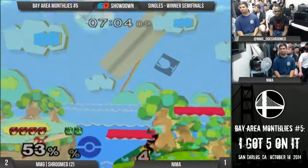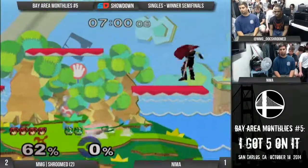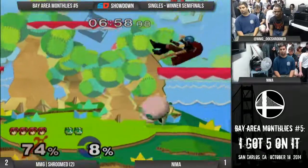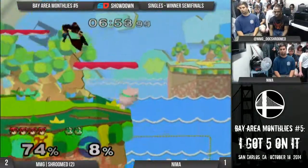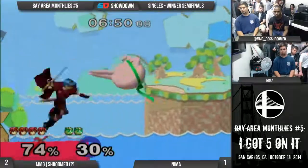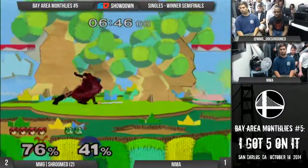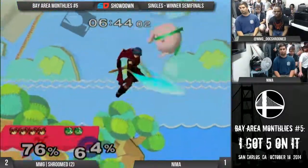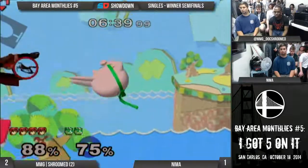He even narrowly dodged that shield drop up-air, but then that gets killed by the forward-B. Duan's playing this a lot smarter now - he's just trying to control the stage. You really don't have to go to Jiggs. What he should be doing right now is camping her at fair range. That's pretty much what you do in every Marth matchup - you're aggressively camping them with your spacing.